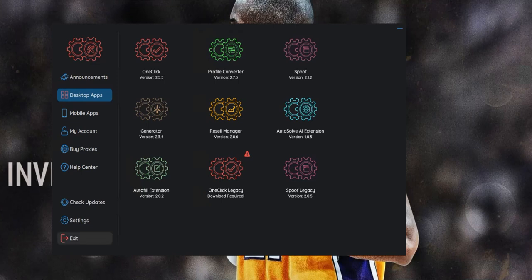Alright, here's the on-screen portion of the video. I'm going to go through how to set up AYCD and import your GMails. Basically, if you just purchased some GMails or have some you want to input and there's a drop tomorrow, I'll show you how to do this. When you open up AYCD and get in, today we're going to focus on one-click.